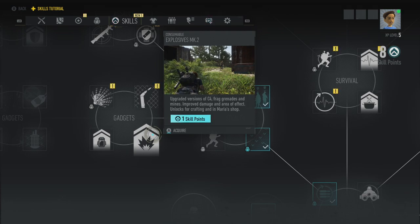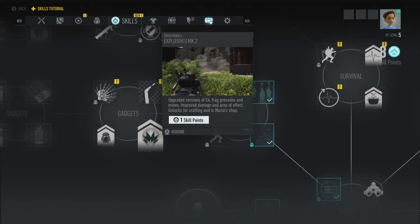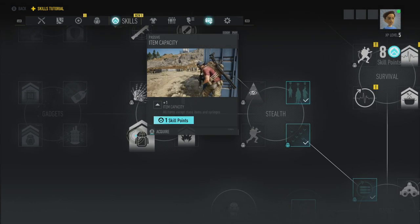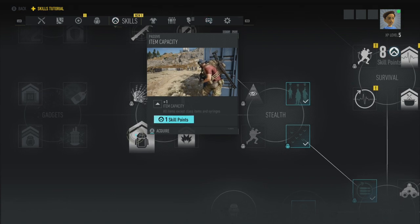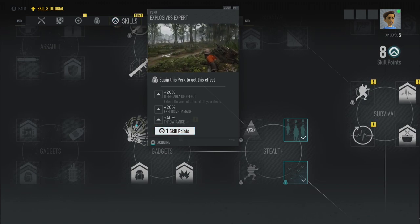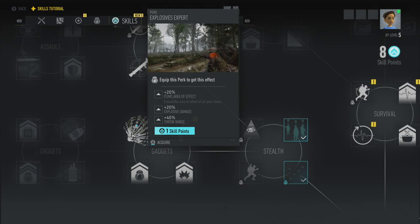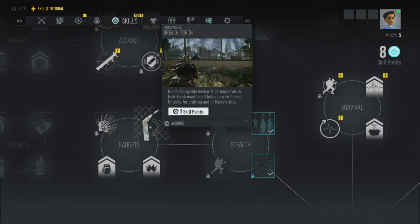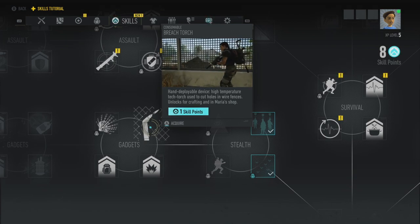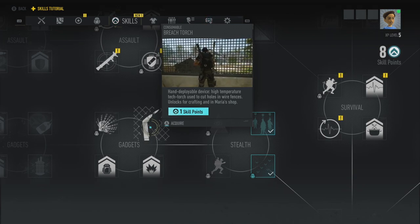And now we get gadgets. Explosives Mark 2 — upgraded versions of C4, frag grenades and mines, improved damage and area of effect. Unlocks for crafting and in Maria's shop — that's not a perk. Plus one item capacity — also not a perk. Explosive Deck perk: 20% items area of effect, 20% explosive damage, and 40% throw range. The Breach Torch — not a perk, just something you get.